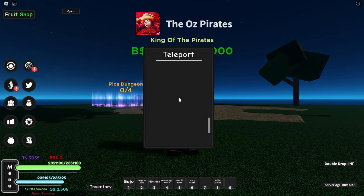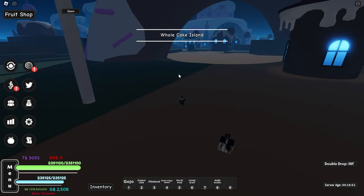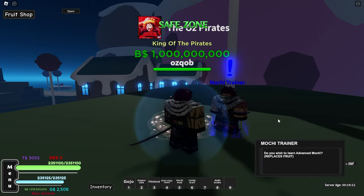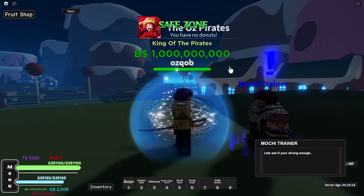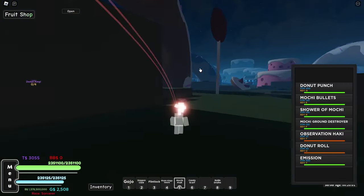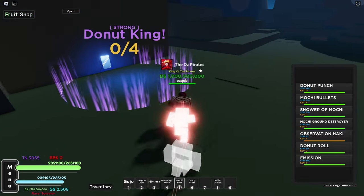We head over to Whole Cake Island - it's a pretty massive island. I think I found the trainer, let's talk to him. It's Katakuri! Let me know, guys, whose outfit is better - his or ours? We'll learn Advanced Mochi, but I need some donuts apparently. And there's some sort of mirror right here - it seems to be a portal.